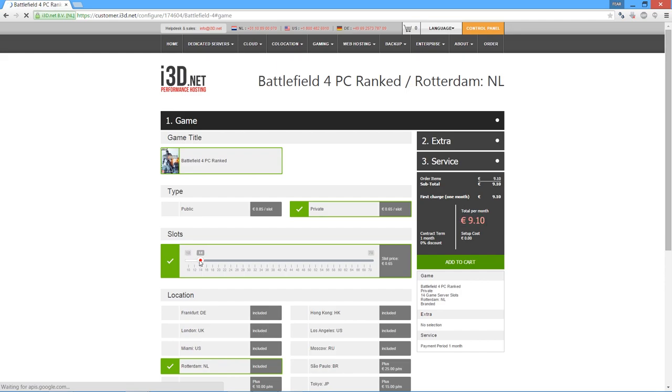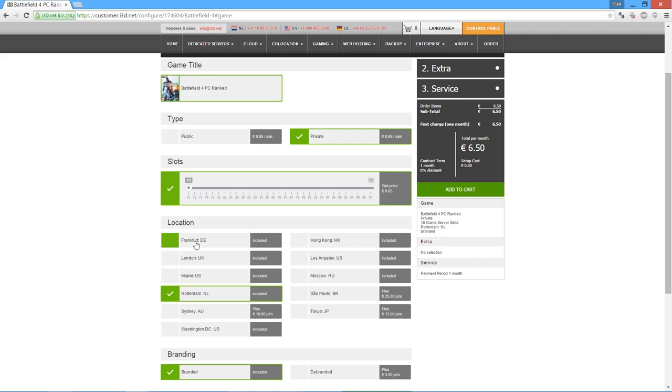As you can see, the more players I want to allow on my server, the more it will cost me, because it needs more resources. That means the server provider either has to use more powerful hardware or they can only run fewer server instances on one physical box. What you have to consider here is that commanders and spectators also count. So if we want to have 32 players plus 2 commanders plus 2 spectators, then you need 36 server slots.